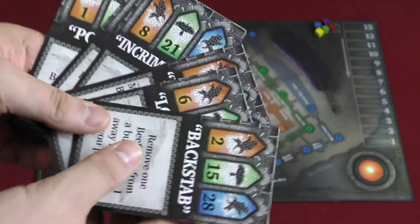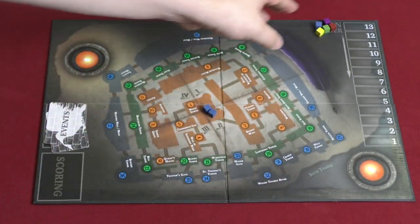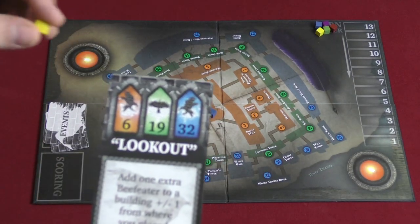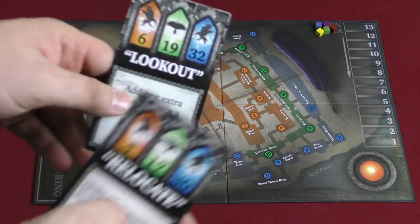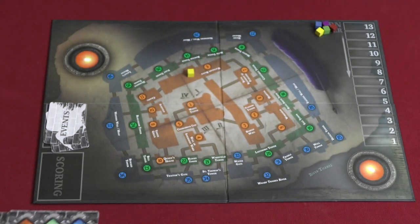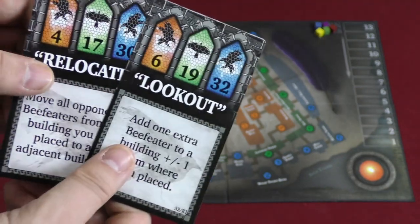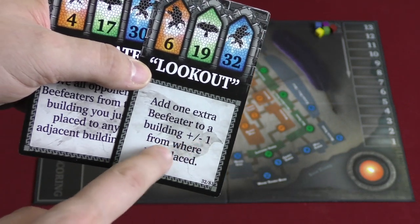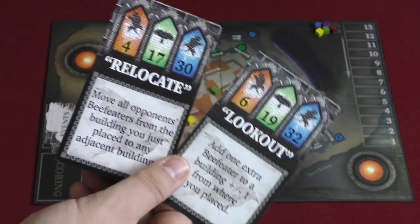Each round has three parts. You pick two cards from your hand and put them in front of you in order. Starting in player turn order, each player turns over their first card and places a Beefeater in one of those buildings — for example, in building 6, 19, or 32. If I choose six, I place a Beefeater there, and the card says to move all opponents' Beefeaters from that building to any adjacent buildings. If I'd played the other card first, I'd put a Beefeater in building four and then add one extra Beefeater to a building plus or minus one from where I placed.